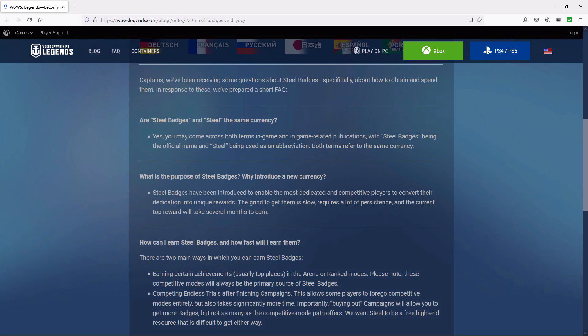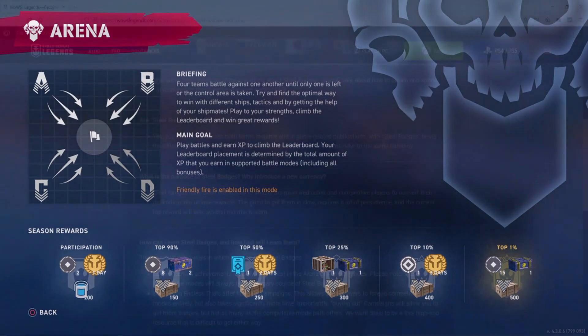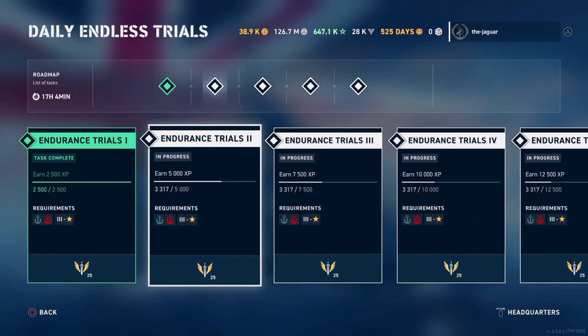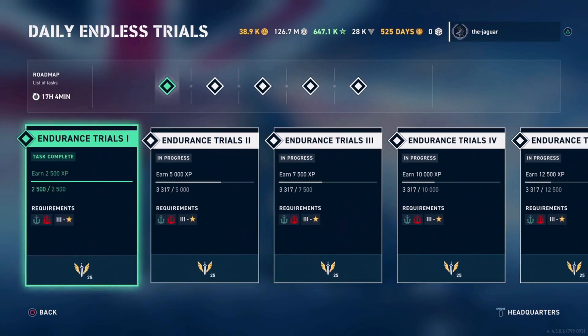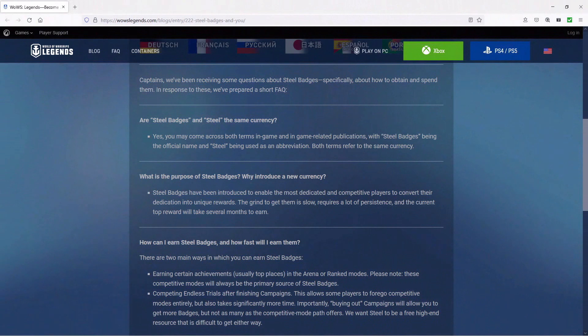Next question: how can I earn steel badges and how fast can I earn them? There are two main ways. The first is earning certain achievements, usually the top places in the arena or ranked modes. These competitive modes will always be the primary source of steel badges, and you don't really have to rank at the very top to get steel — there is steel available at the lower accomplishments in those modes. The second way is completing endless trials after finishing campaigns. This allows some players to forego competitive modes entirely, but also takes significantly more time. Importantly, buying out campaigns will allow you to get more badges, but not as many as the competitive mode path offers, and they want steel badges to be a free high-end resource that is difficult to get either way.